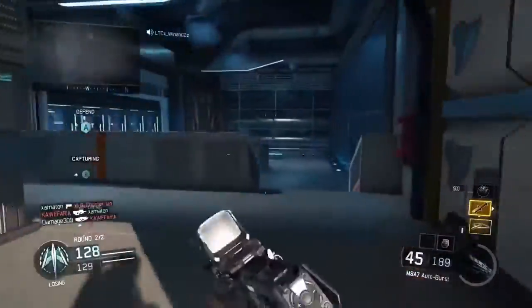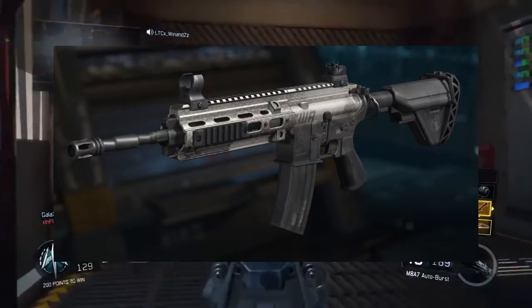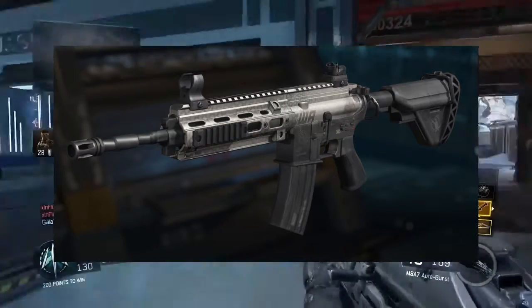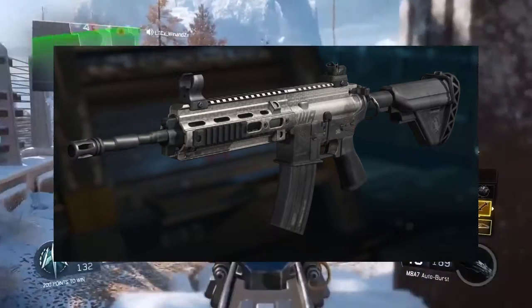So the first one looks like the M27 from Black Ops 2 — it looks just like the M27. This is going to be the last assault rifle, although it might not be called the M27. It looks just like the M27, and it's opposed to the axe just like it.